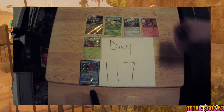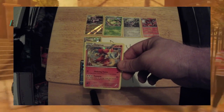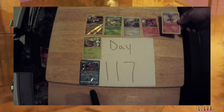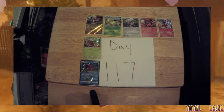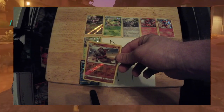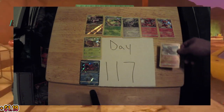Next on the list, we have ourselves a Delphox, 13 out of 124, currently valued at $1.06. Next up, we have ourselves a Rhyperior, 67 out of 147, currently valued at $1.19.